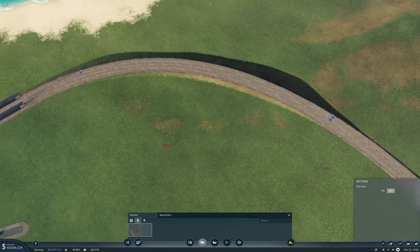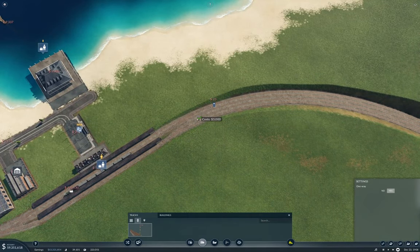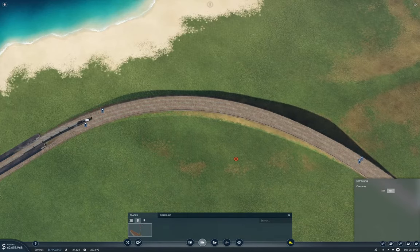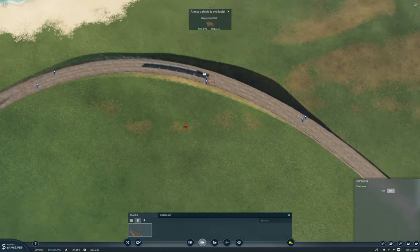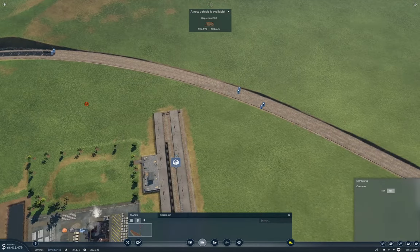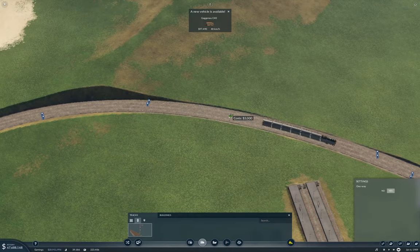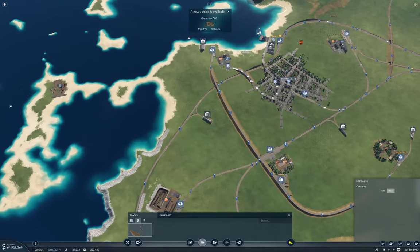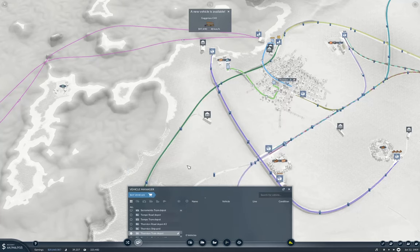Now we're coming around the corner, so we need one here. And I think we need two of them around here, and yeah, over about here. Good. Now get some trains up here. Let's down-tempo the clock now. We've got 67 mil now, so we don't need to worry.